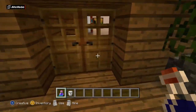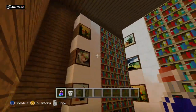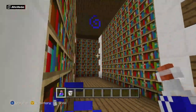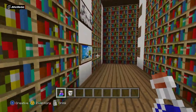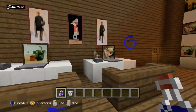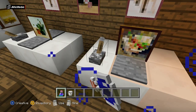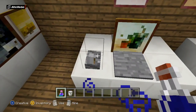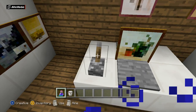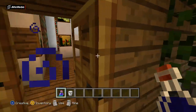Over here is a library — loads of small paintings that I think are supposed to be like categories. It's a humongous library. There are also little computers here — I'm going to play Minecraft in Minecraft. Can't kill the creeper — it's a hard game to play Minecraft within Minecraft, you should know that.